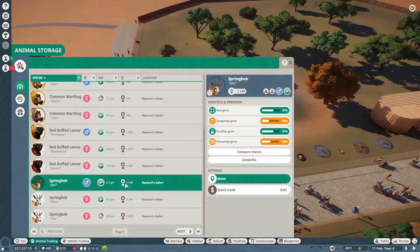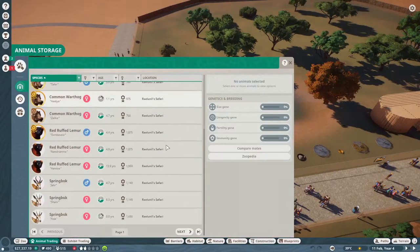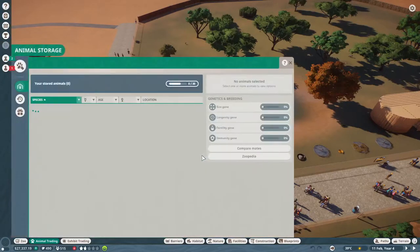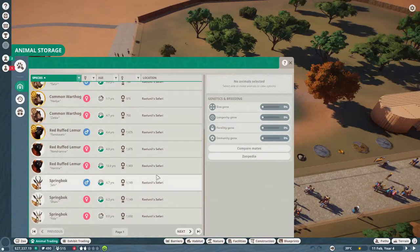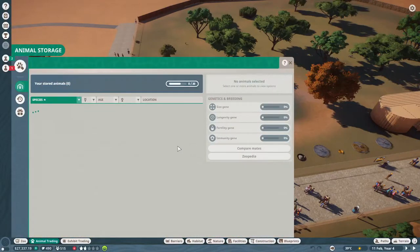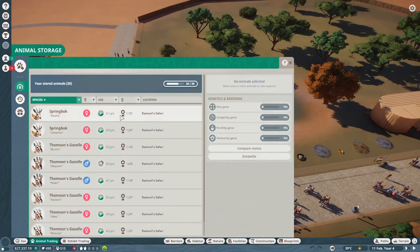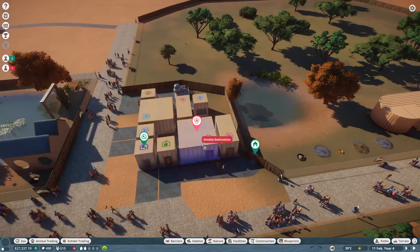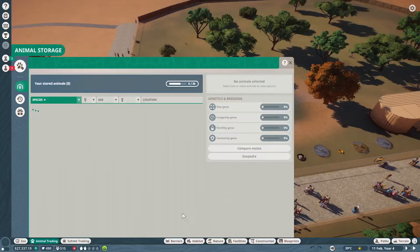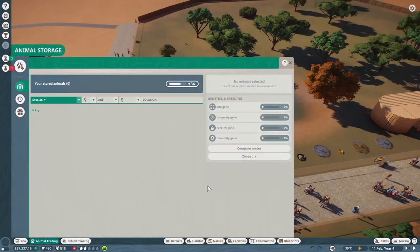The lemurs are good. Let's move the Springboks - number one, let me select her, there we go, number two, number three. Now let's go on to the next page and then we have two more female Springboks to move. I wish that you could select them all at once like you can in sandbox mode - that would be freaking helpful.